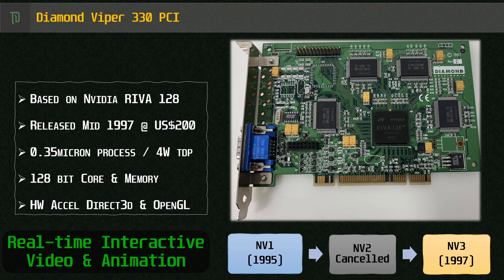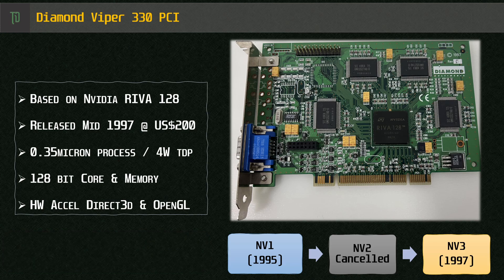Riva stood for real-time interactive video and animation accelerator, and the 128 refers to the 128-bit memory and core. Although it was NVIDIA's third graphics core, the previous two were not very successful. The NV3 was the one that really kickstarted NVIDIA as a true contender in the 3D space. The Riva 128 dropped the proprietary NVIDIA API, which only had support in a handful of titles, and instead was fully compliant with Direct3D and, although it didn't openly advertise it, OpenGL 1.0. What's more, the Riva 128 had excellent DOS compatibility thanks to a fast RAMDAC with VBE 3.0 support.